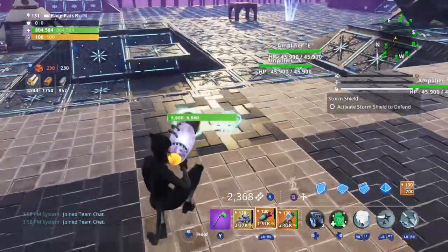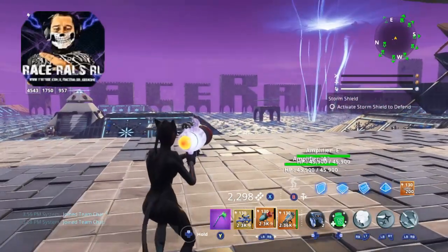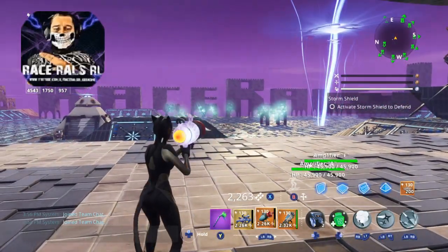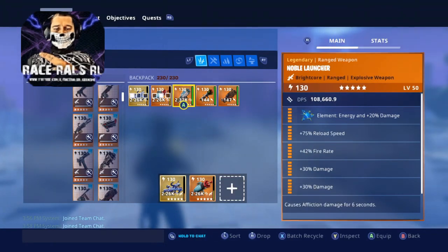Next would have to be this gun here, the Atomizer 9000. It's good to take out any Husks around you. As you can see it explodes around and takes out multiple Husks. Good for the Mythic Storm King to get out of trouble as well.